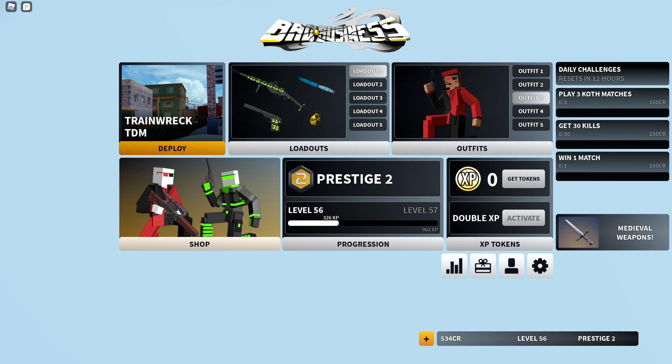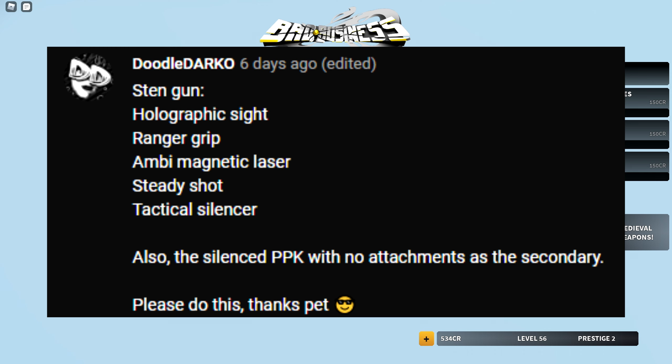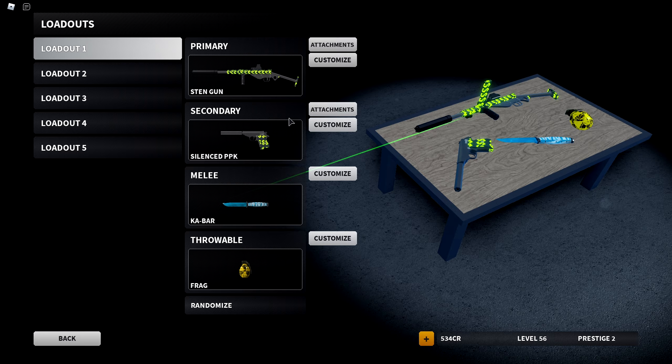What is up guys, Punchfire here, welcome back to a brand new Bad Business video. Today is Friday, which is the day that you guys voted for — You Choose I Use episodes. So starting now, every single Friday will be a You Choose I Use on Bad Business. The setup today was given by Doodle Darko — I believe I said that right, pretty sure I did a good job this time.